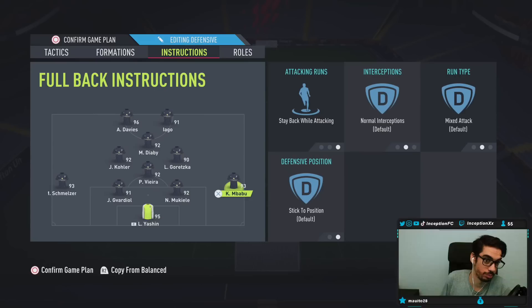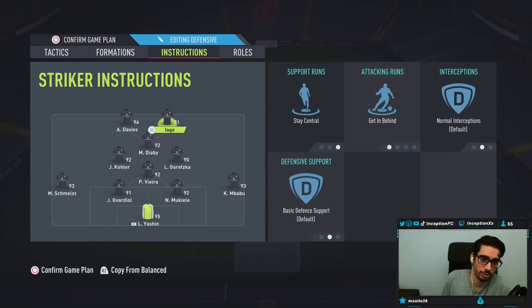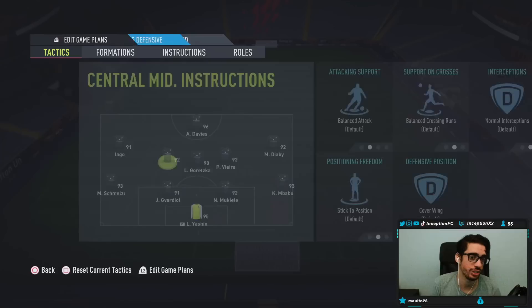So we're going to have both full backs stay back, CDM stay back, cover center. And then this one is supposed to be stay forward. There's central getting behind — he switched a few things here. I'm not going to change too much, I'll just leave it as it is, though I would change a few things here and there. We'll use Mbabu in that right back position and test all defensive animations.